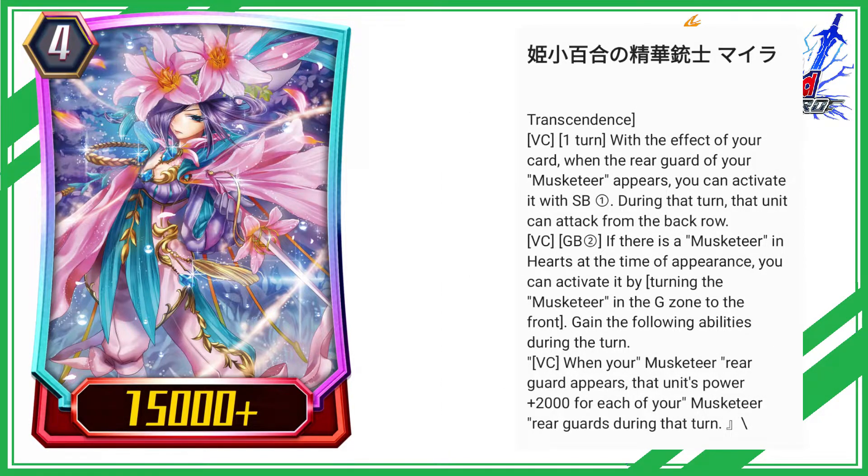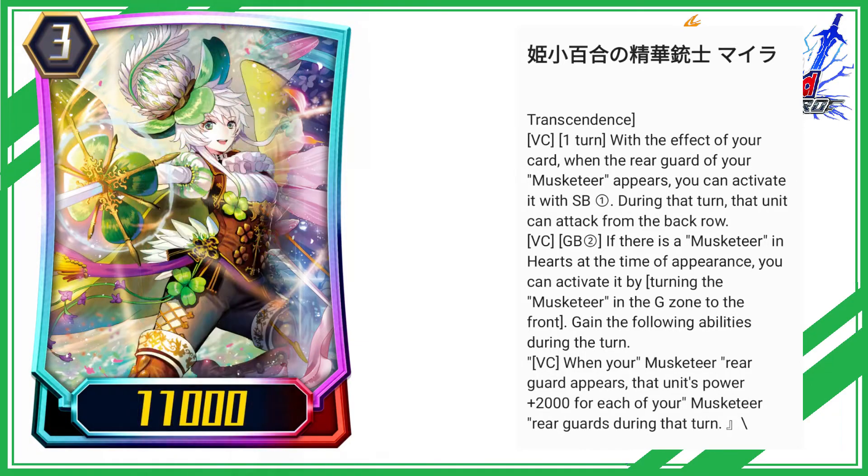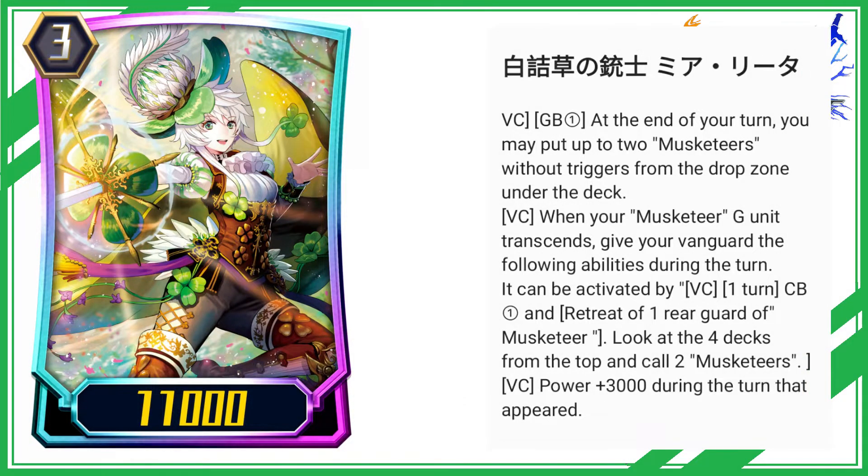Transcendence: VC 1 turn — with the effect of your card, when the rear guard of your musketeer appears, you can activate it with SB. During that turn, that unit can attack from the back row. VC GB: if there is a musketeer in hearts at the time of appearance, you can activate it by turning the musketeer in the G zone to the front. Gain the following abilities during the turn: VC — when your musketeer rear guard appears, that unit's power plus 2000 for each of your musketeer rear guards during that turn.